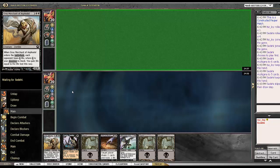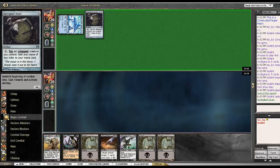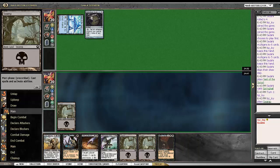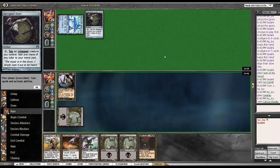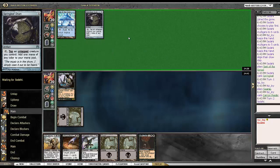He mulligans to 5, which, because we're such powerful wizards, really. The new art on Springleaf Drum — kind of sweet, kind of weird. Although this is probably the second weirdest art on this card compared to the first one.